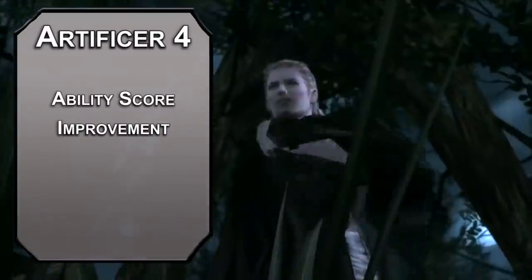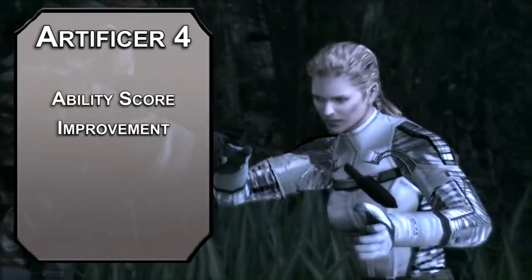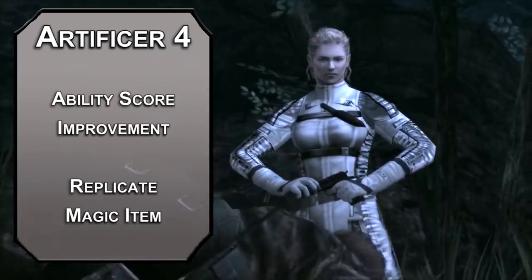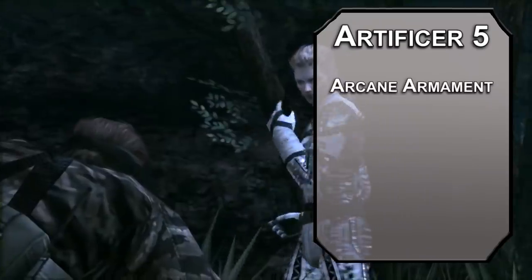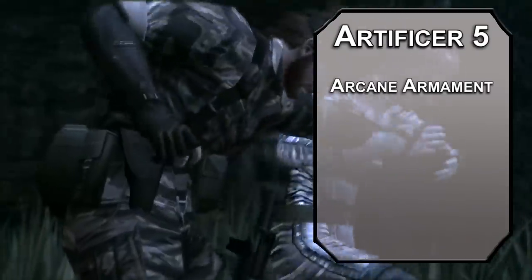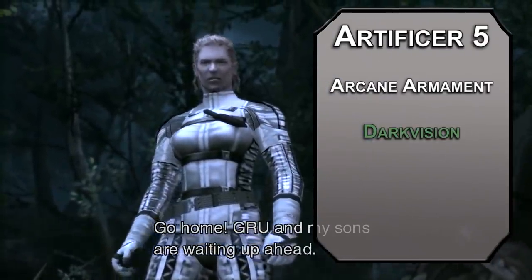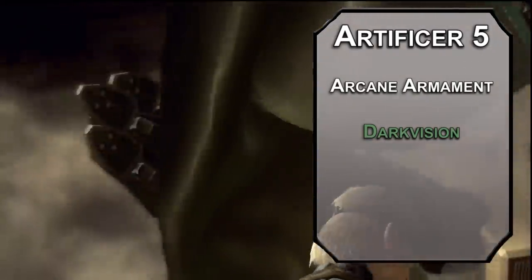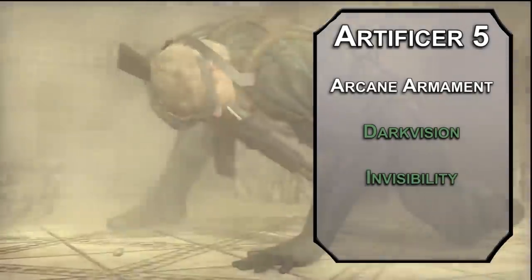Fourth level artificers get an ability score improvement — cap your dexterity to be the sneakiest gadgeteer you can be. You also learn another infusion. Replicate Magic Item lets you replicate a magical item from a short list. Goggles of Night let you see 60 feet in the dark, useful for a spy without darkvision. Fifth level artificers get Arcane Armament, letting you make 2 attacks instead of 1 if you're using an arcane magical infusion weapon. You can also learn 2nd level spells. Darkvision gives a creature you touch the ability to see in the dark for 8 hours. Invisibility makes a target you touch invisible for up to an hour until they attack — that's some really high-tech camouflage.